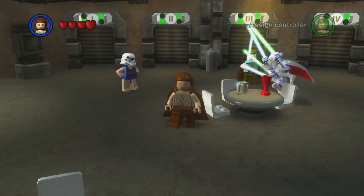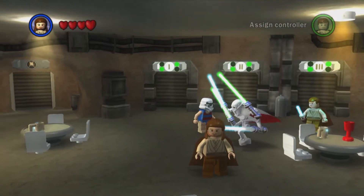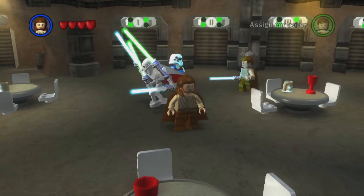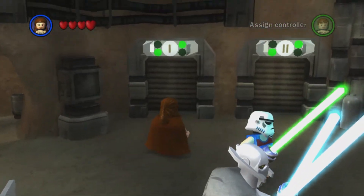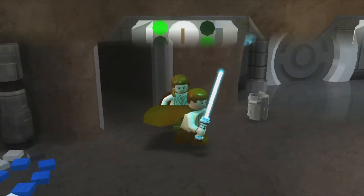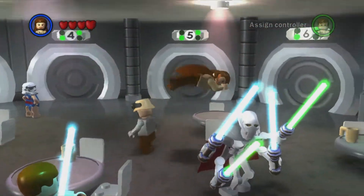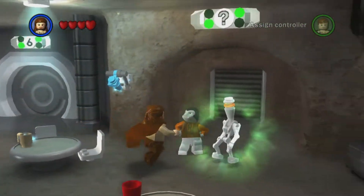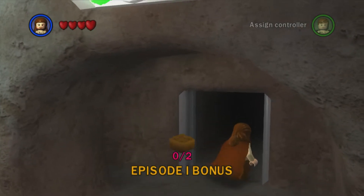Hi everybody, welcome back to this 100% walkthrough of LEGO Star Wars: The Complete Saga. Today we're going to be taking on Super Story. Let's head into Episode 1: The Phantom Menace and head all the way across past all the chapters into this door here with a question mark — this is the Episode 1 bonus door.